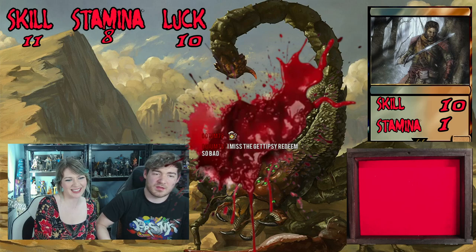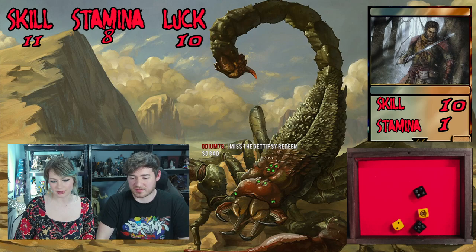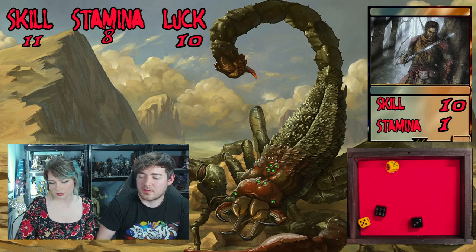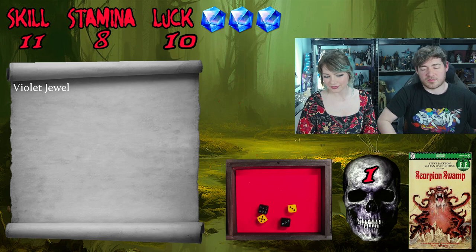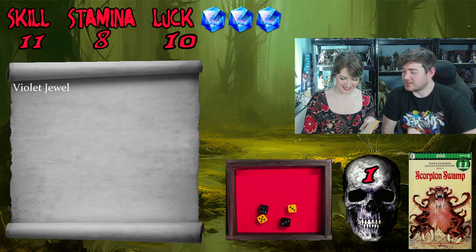The thief is dead! We get him down to 1 stamina then finish him off. We celebrate and note we have a much better grasp of the book's combat system now. Someone in chat (Tipsy Redeemed) gets a mention. The stream deck button combos for blood effects are getting more natural. We turn to page 36.